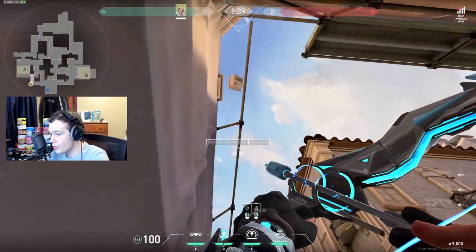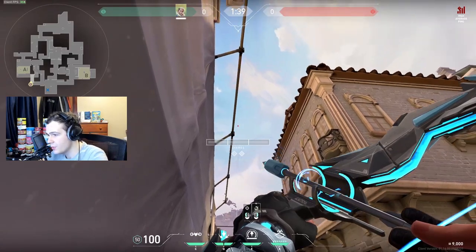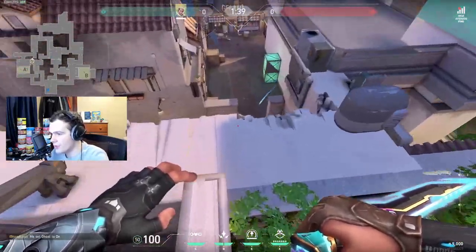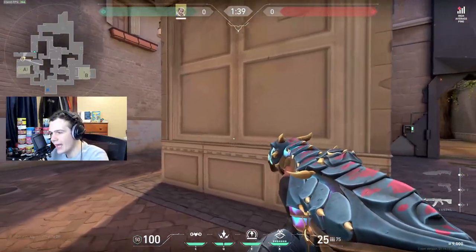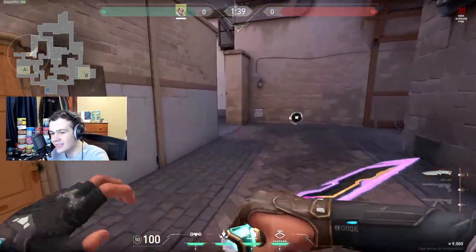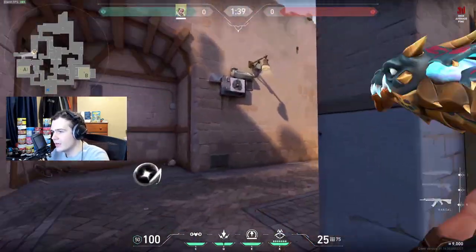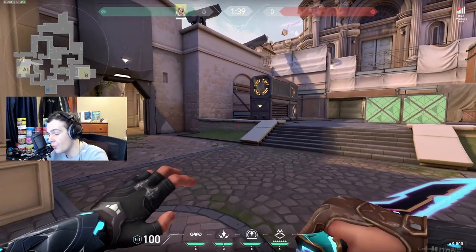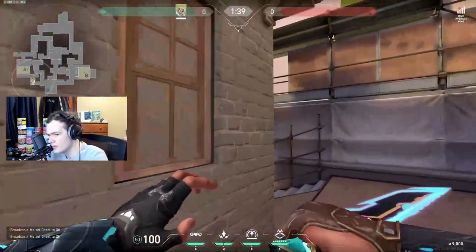Bonus shock dart from Average Jonas: put your crosshair right here and do a two-charge, then put the left diamond right here on this bar and do a one. Both darts land right here — a double shock dart on A main. What I'd do on a pistol round is tell a teammate to spot peek A main with their ghost. That keeps enemies right here trying to fight, and the shock darts get free kills. But the downside is you're busting both shock darts immediately, so you're relying on prediction, luck, and teamwork to finish the kill.